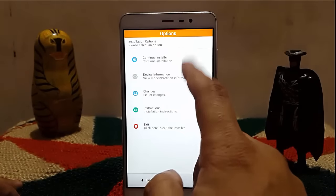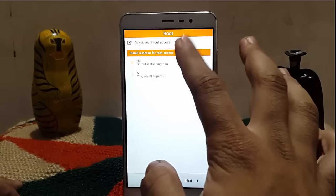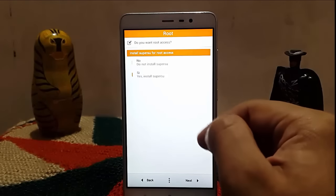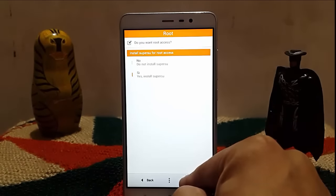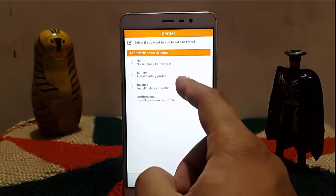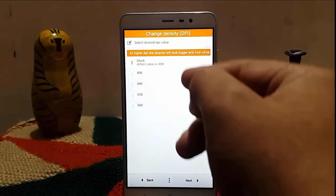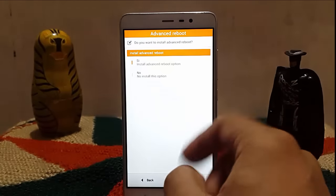Let's quickly go back and proceed to the installer. There is a little bug here which may be a translation error. You have the option to choose if you want the ROM to be rooted — select yes. Next, do you want kernel tweaks? I'll stay with balance mode, you can select according to your needs. For Xposed, leave it as yes. Now you can select the LCD density — I would prefer 440. Do you need the advanced reboot options? Yes.